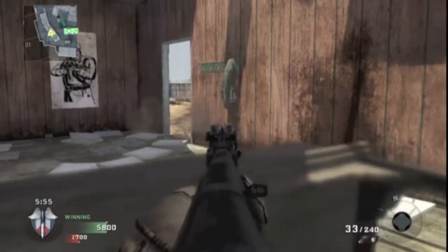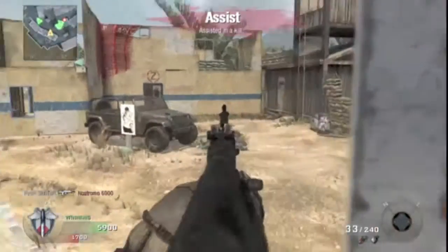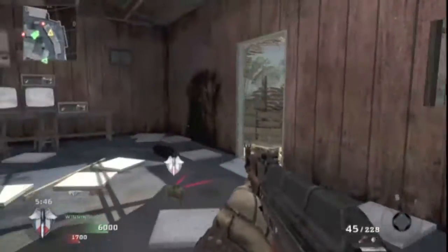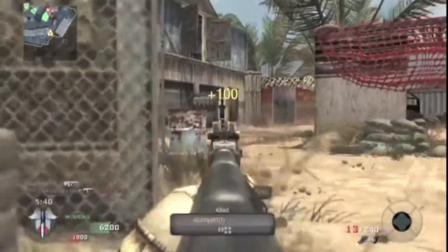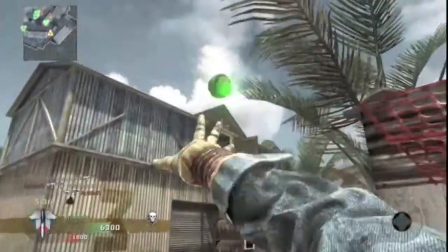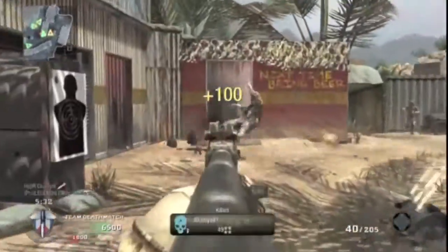The next one is the SVU-AS. This is a semi-auto sniper with a high rate of fire and low recoil. I can see this being like the next overpowered MK14, because there are iron sights as an attachment on snipers now. And if you put iron sights on this with a high rate of fire and low recoil, what are you asking for? You're asking for modders to be modders.